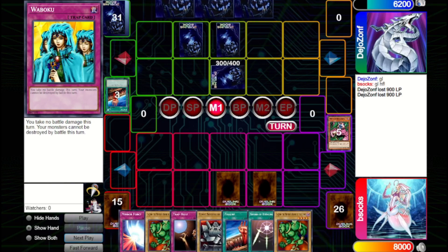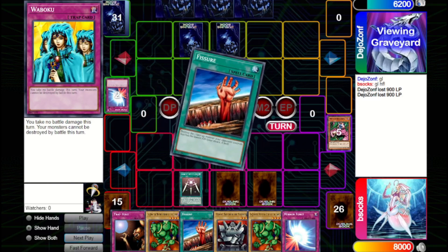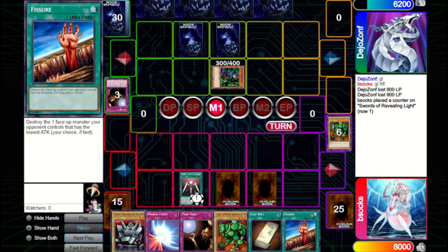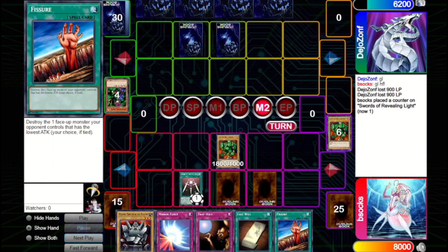They set one and pass. We activate Swords in case their set monster is like a Defender so we can Fissure it away. They flip up a Magician of Faith and we get punished for going for Swords — they Trap Hole our Lodgen so we can't go on the aggressive. They set one and pass. We summon out Lodgen and just attack into the Magician of Faith, saving the Fissure for a monster we'll have more trouble getting over later, then pass back.